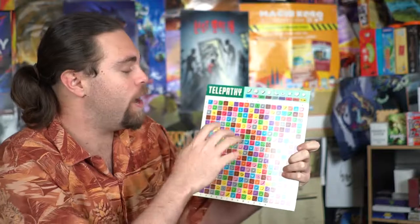Telepathy is a two-player game or a two-team game in which you're going to be trying to deduce what your opponent has. The way you're going to be doing that is by utilizing this big board here that's going to have a bunch of different colors, shapes, and rows, and you're going to be trying to figure out what they have utilizing this board.